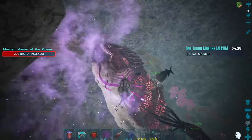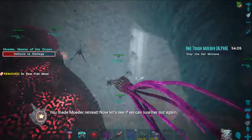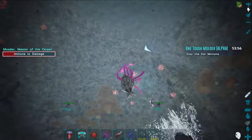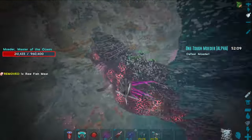As you do more damage to it and get it to a certain point, it becomes immune again, burrows, and you have to kill the eels one last time. It comes in three stages — sometimes four if you're a little too slow.